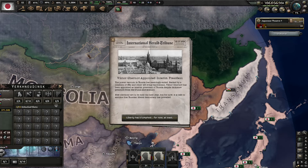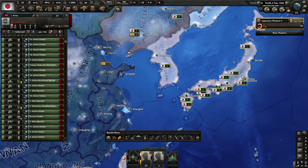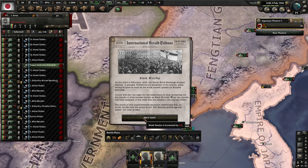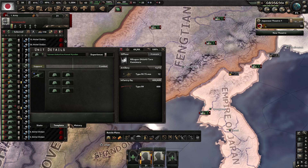Viktor Chernov has been appointed interim president in Russia — we'll see what happens with that. Afghanistan declared war on India, that usually happens. We've got Black Monday — world tension increased by four — and then the Fifth Anglo-Afghan War. Let's see what our units look like.